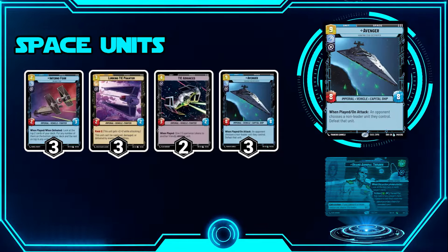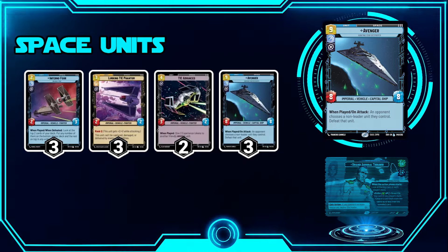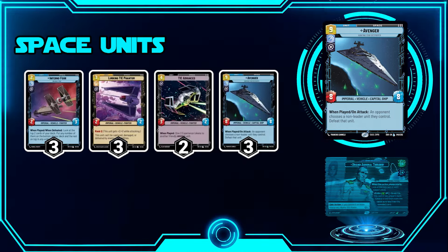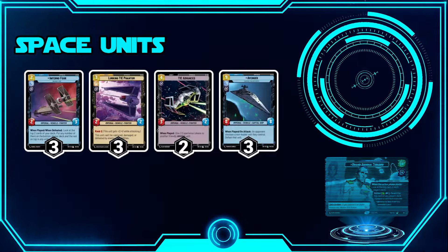Next we have three Avengers. When played and on attack, an opponent chooses a non-leader unit they control and defeats it — essentially Power the Dark Side, but limited to non-leaders. It's really good. If you play Super Laser Blast and then play Avenger, that's a great way to close out games. That covers our space and ground units — we're not playing a ton, but it's enough to get things done.